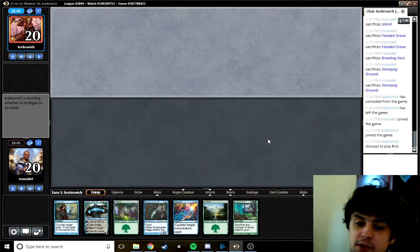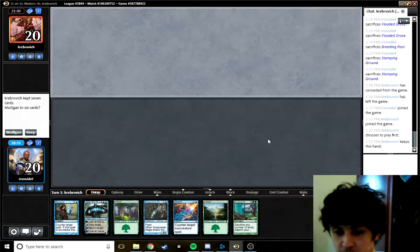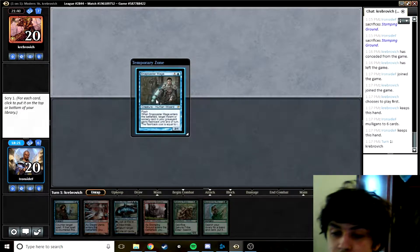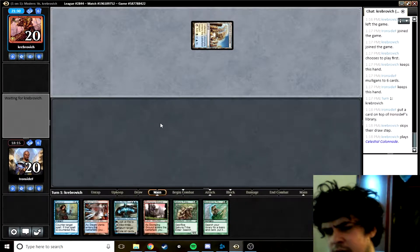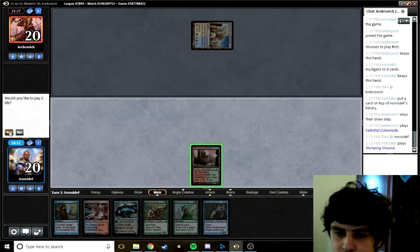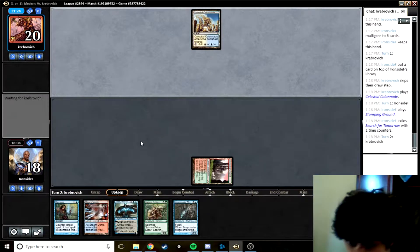It's possible we can win via Jace plus in this matchup because our opponent puts so little pressure on us. But even with Celestial Colonnade that presents problems since we can't really kill it. This hand seems quite bad — no blue mana but mostly blue spells. Whereas this hand is quite good: Snapcaster Mage, two Remands — that's better than one — and one of them can attack a Jace or Gideon. We have to kill the planeswalker then the Colonnade, in that order. This seems like a pretty good curve: turn one suspend Search for Tomorrow, turn two Sakura-Tribe Elder, turn three Jace.